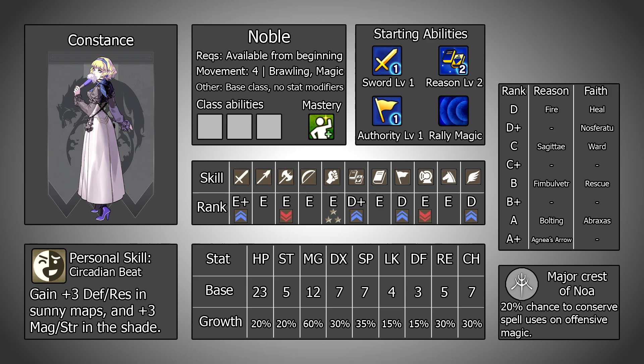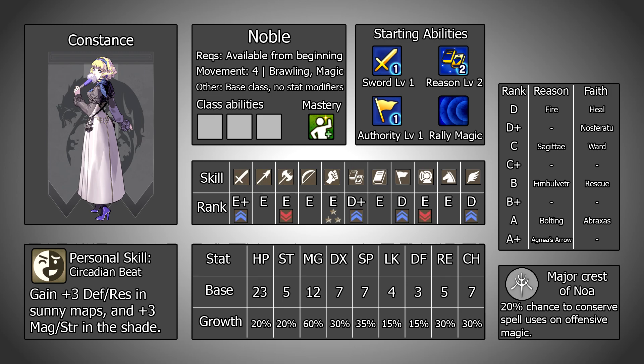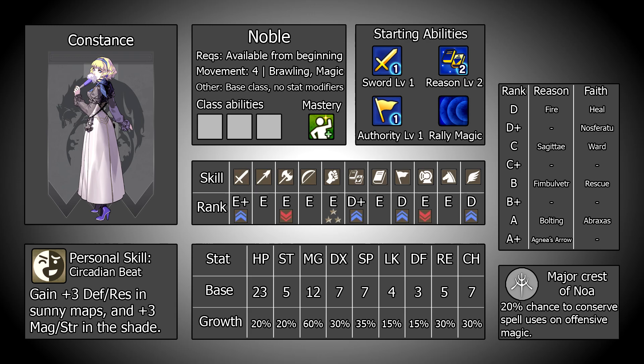Hello and welcome to Breaking Down, the series where we take an in-depth look at a Fire Emblem unit from a gameplay perspective. Today we will be taking a look at the last surviving member of House Nouvelle, Constance. Whilst this series is not focused around plot, there is always a chance for spoilers, so if that is a concern for you feel free to give it a miss. Also, where relevant, this is considering the maddening difficulty on a regular new game file with no exploits or excessive grinding.